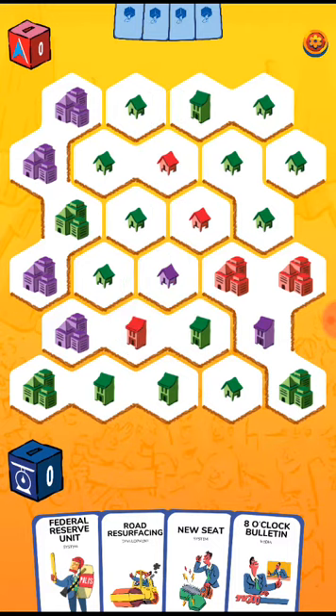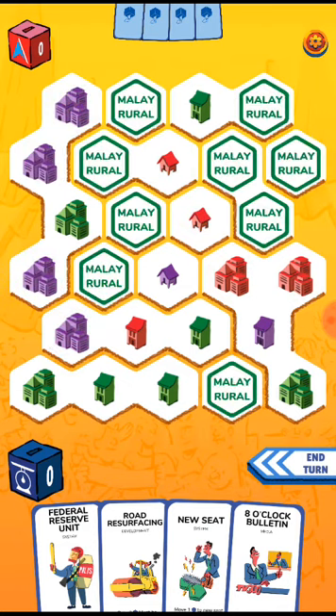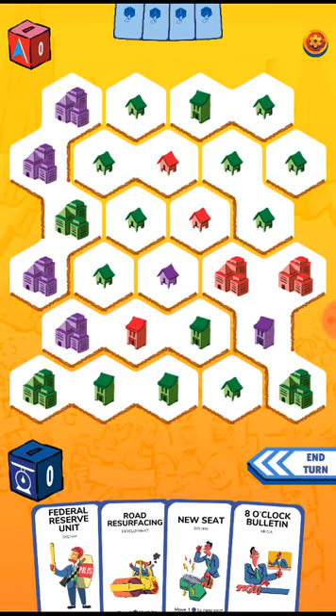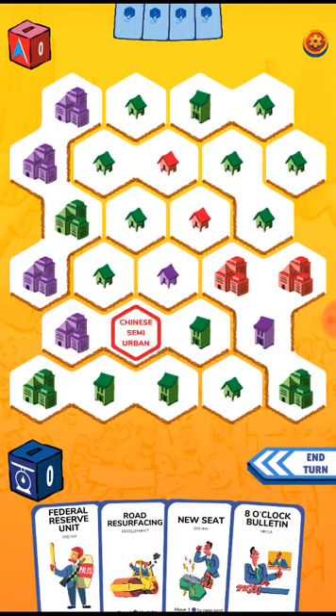So obviously you have the map of the game, and it's actually based on race — the reds are the Chinese, the purple are the Indians, and the green are the Malays. Also different icons: this one is the rural, and this one is the urban, and you even have semi-urban.